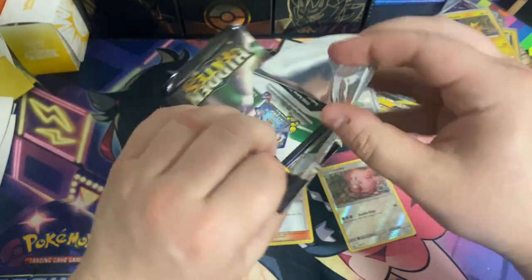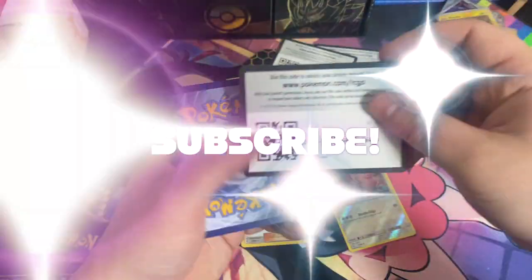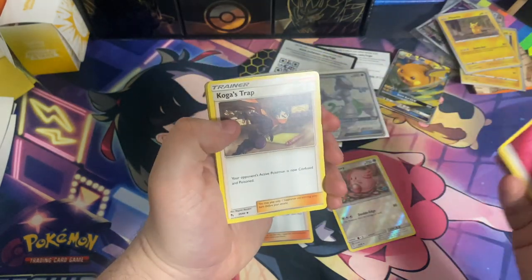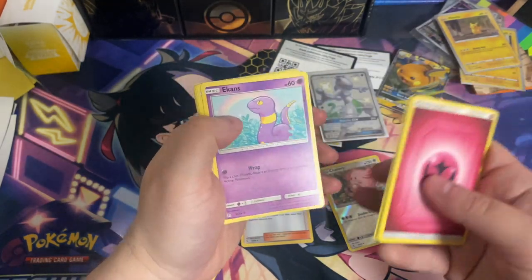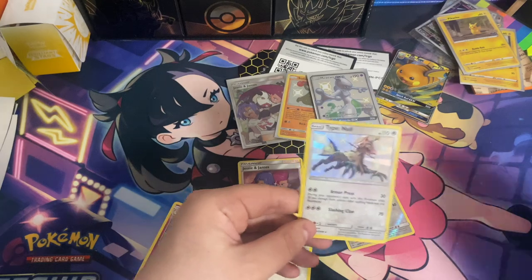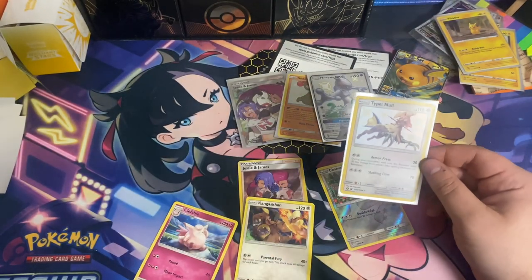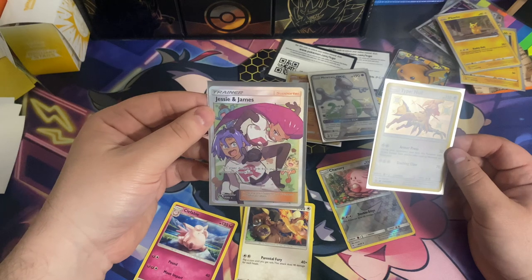We'll jump into our last pack for today's opening. Thank you guys for watching — please hit that like button, hit that subscribe button, and hit that bell icon so you can stay up to date with all our pack openings, gameplay content, all that good stuff. And Fairy Energy! It's been so long since I've seen Fairy Energy because it just didn't exist in Sword and Shield and now in the Scarlet and Violet era as well. Even that Jigglypuff — I didn't even notice that in the Clefable earlier, and that's my bad.